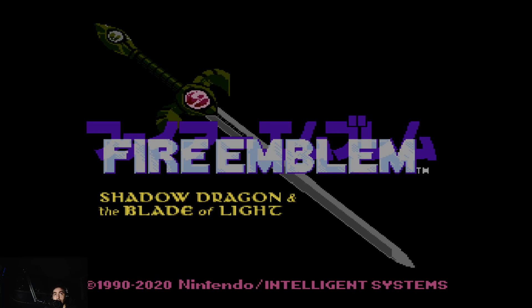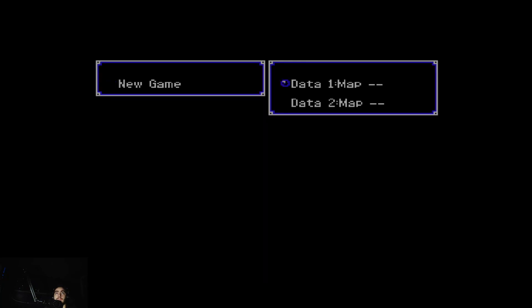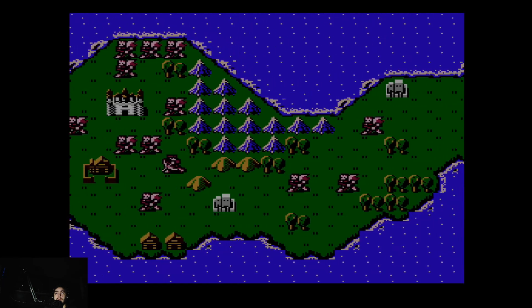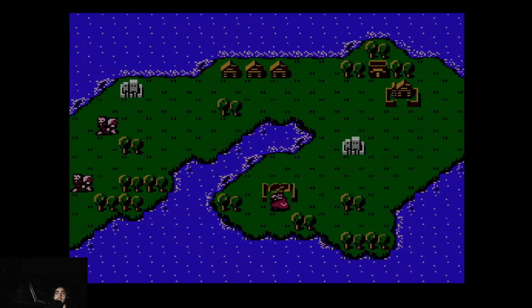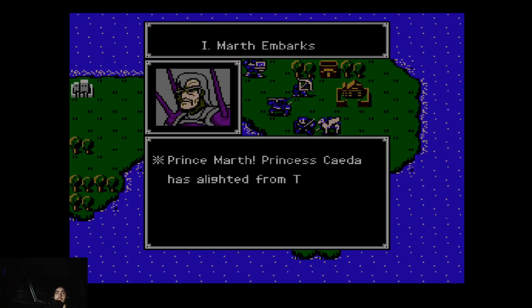and The Blade of Light. Recently re-released on the Nintendo Switch, fully translated. Data 1 Map — oh god, it's immediately starting on the map. Marf Embarks, Chapter 1.